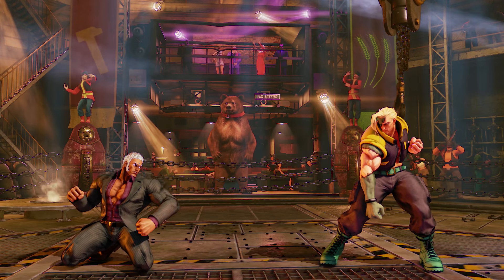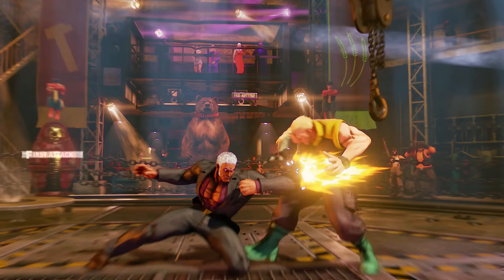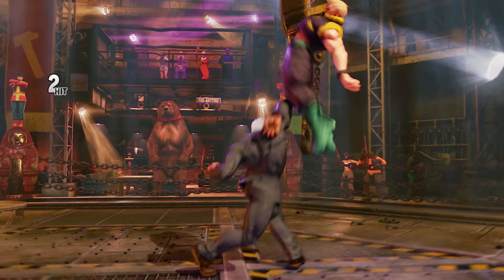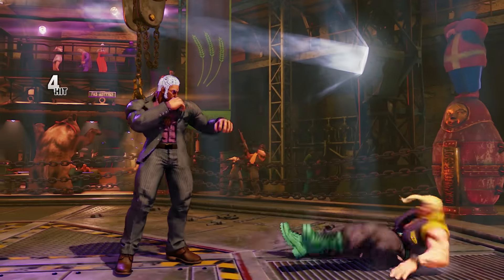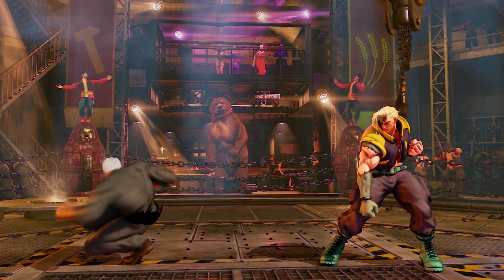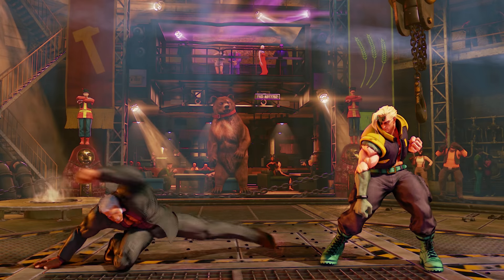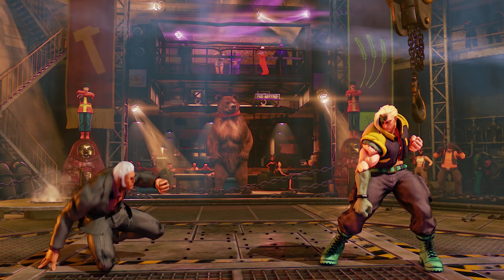For crouching normals: crouching light punch starts up in 4 frames and is cancellable. Crouching medium punch starts up in 6 frames, is cancellable, moves forward, and links into standing light punch or crouching light punch. Crouching hard punch starts up in 8 frames, is cancellable on the first and second hit, does 2 hits total, and knocks the opponent into a juggled state — this is pretty much Urien's go-to combo starter. Crouching light kick hits low and starts up in 4 frames. Crouching medium kick looks like a sweep but doesn't knock the opponent down, still hits low, starts up in 9 frames, and is cancellable despite its long range. Crouching hard kick starts up at 11 frames, is very unsafe on block, knocks down the opponent, and has absolutely insane range.